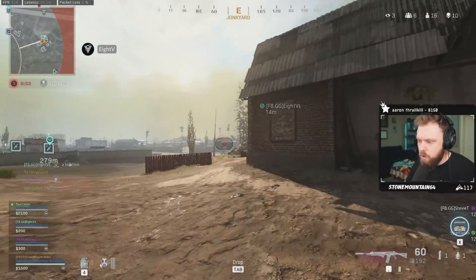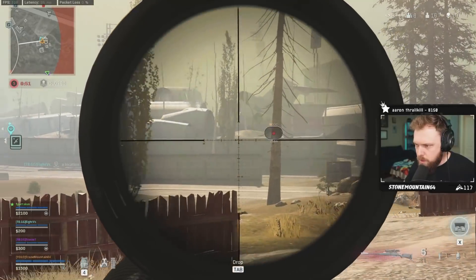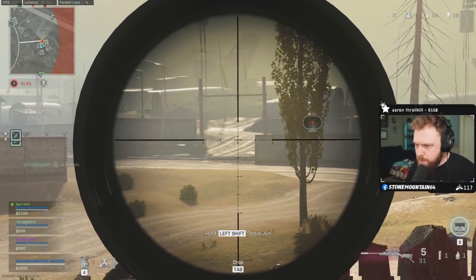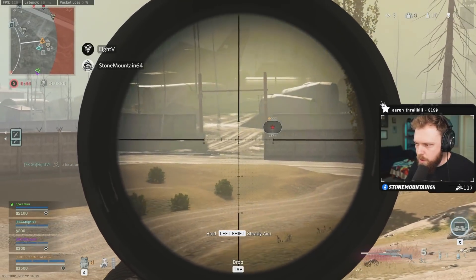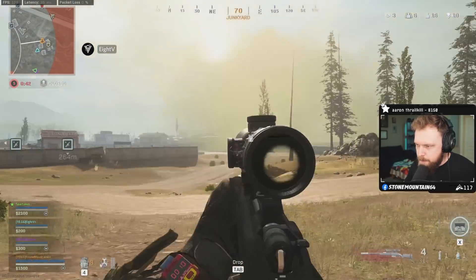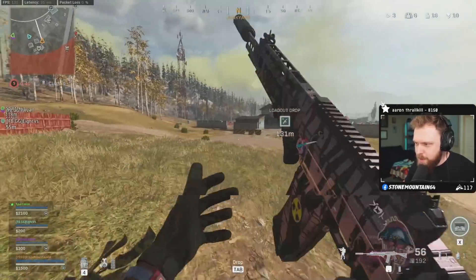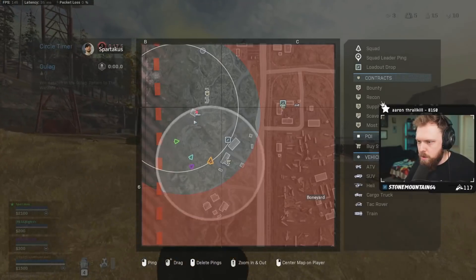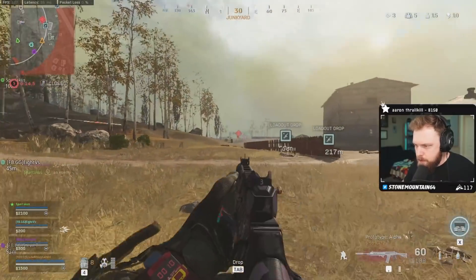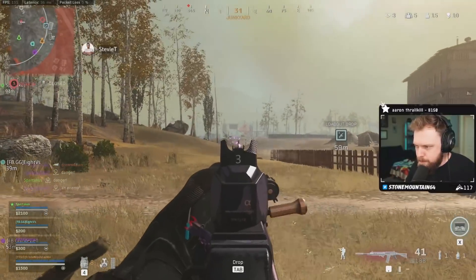Got that other team — absolutely cold on them out. Might be crossing — crown, easy kill. Cancel that, he's going to have to cross the road. I think the other team to the left is going to kill him — we might want to get positioned in his zone right now. Yeah, I think we just go all the way up on the hill. There's a guy at the truck — cracked him, downed him, let's go.